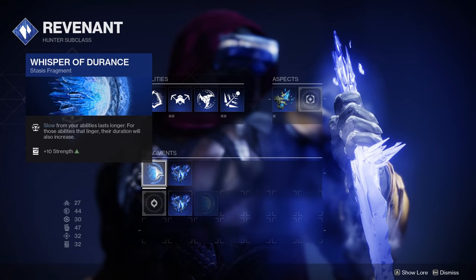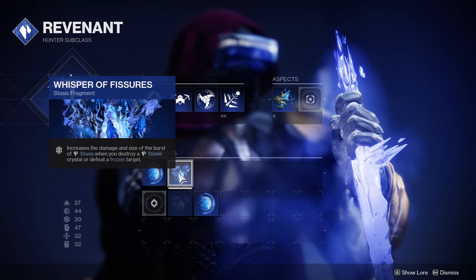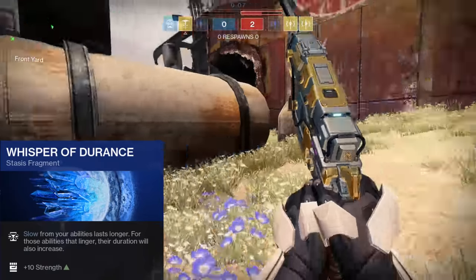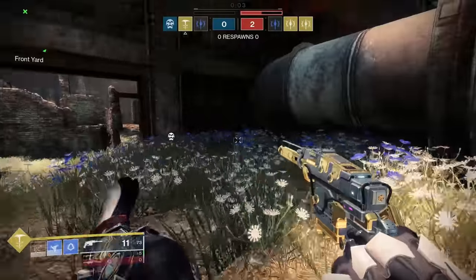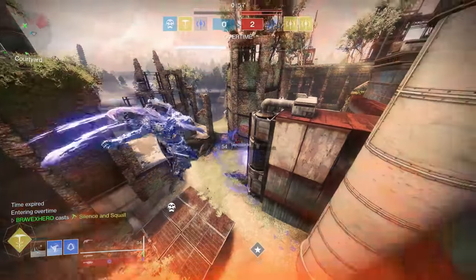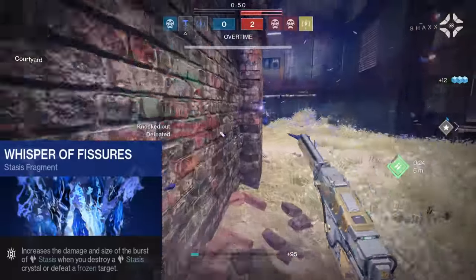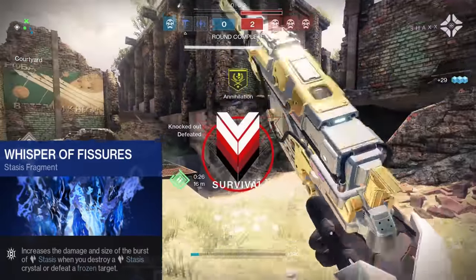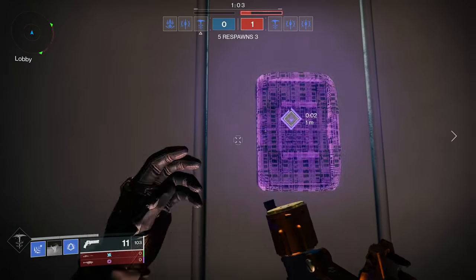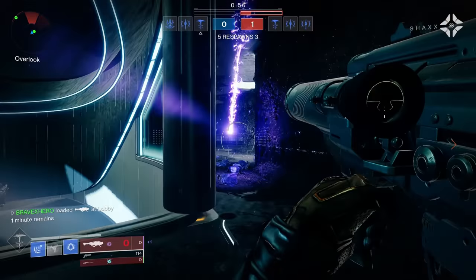Currently I have the Whisper of Durance fragment and the Whisper of Fissure fragment — chosen for their ability to assist in my neutral game. Whisper of Durance reads: slow from your abilities lasts longer; for abilities that linger, their duration is also increased. I chose this primarily to help in up-close engagements where I get rushed — the shuriken's slow effects last longer, giving me the upper hand. Whisper of Fissure reads: increase the damage and size of the burst of stasis when you destroy a stasis crystal or defeat a frozen target — chosen to improve the size and damage when breaking crystals after freezing multiple enemies with a grenade.